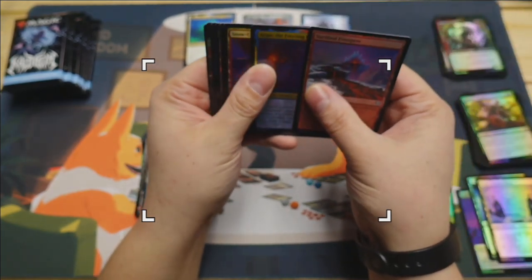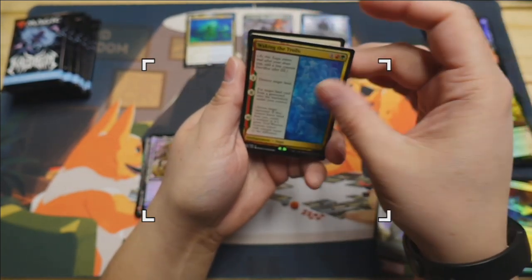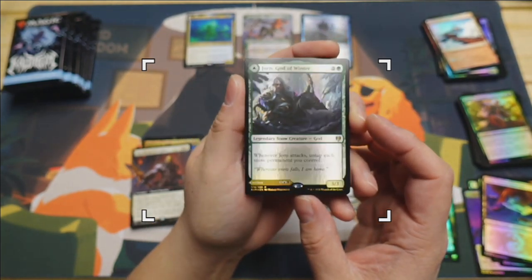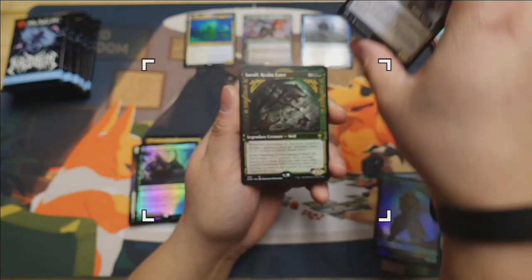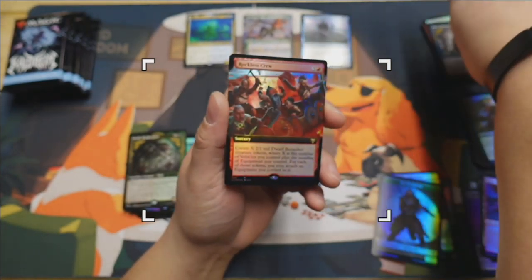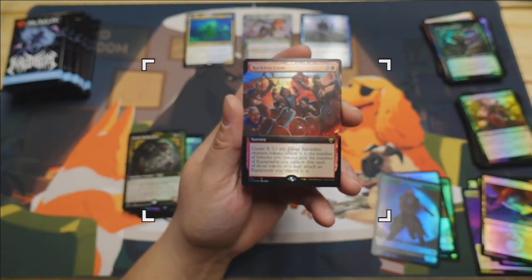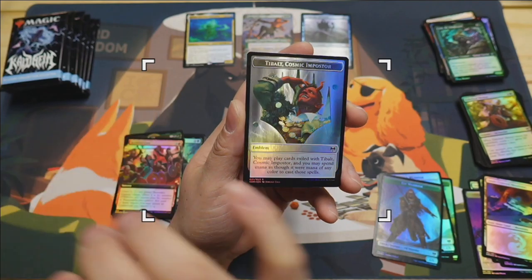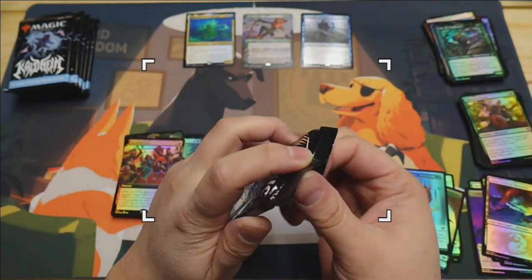Pack six - Frost Pyre, Agar's Freezing Flame again, snow covered mountain, Waking of the Trolls, Runeforge Champion, Jorn God of Winter, Narfi, Sarulf non-foil with Fynn the Fang Bearer on the back. And Reckless Crew - this time the full art foil. Very nice. Also got Tibalt Cosmic Impostor's emblem. We're over halfway through and into the second half now.